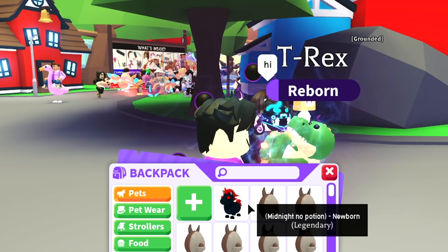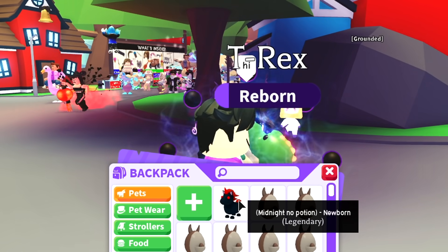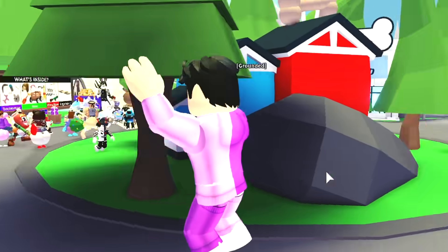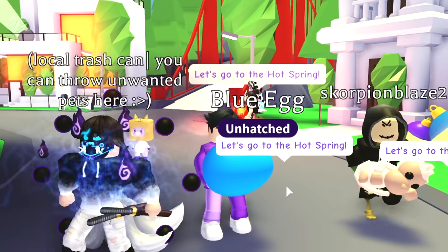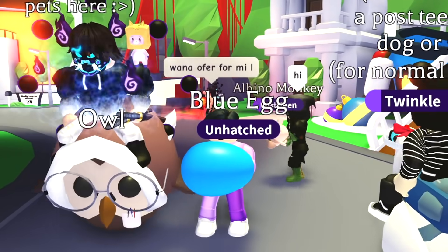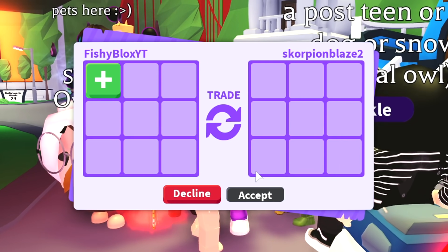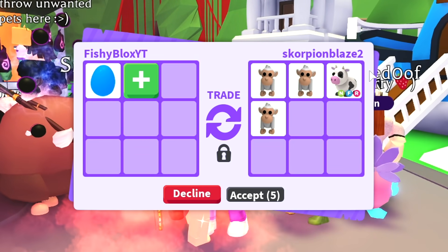We got an evil unicorn with no potions, and a no-potion evil unicorn is so, so rare. Now let's move on to the second rare egg in my inventory — the blue egg. It's unhatched, it's untouched, and it's a really good pick. The blue egg is even more rare than the pink egg by so much more.